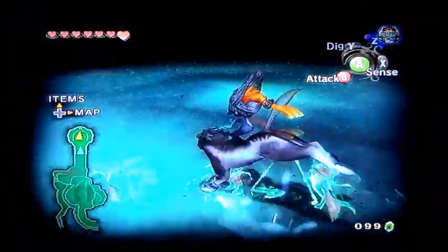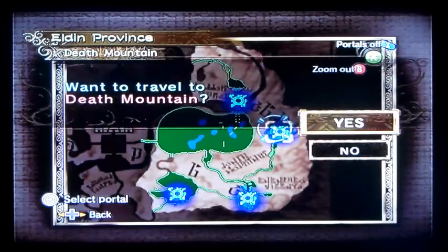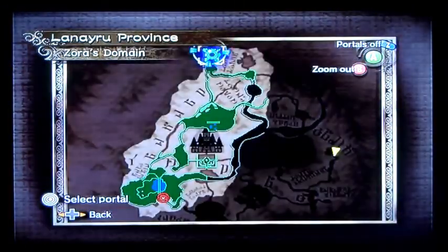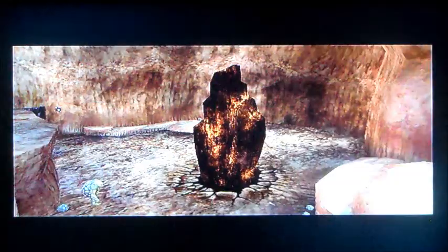If you guys remember, back in Death Mountain there was a giant crater. Let's go back to Death Mountain — we can warp there. And if you remember this giant pillar that almost crushed us to death, let's go ahead and get Midna to talk to it. She's going to be like, this thing has been here for a while now, but it's still pretty hot. We can actually use it to thaw out Zora's Domain here — we can use Midna to warp it. It almost killed us. Hopefully it doesn't kill all the Zoras when we bring it down. We sort of just wiped out an entire race. Let's hope that doesn't happen. Fingers crossed.